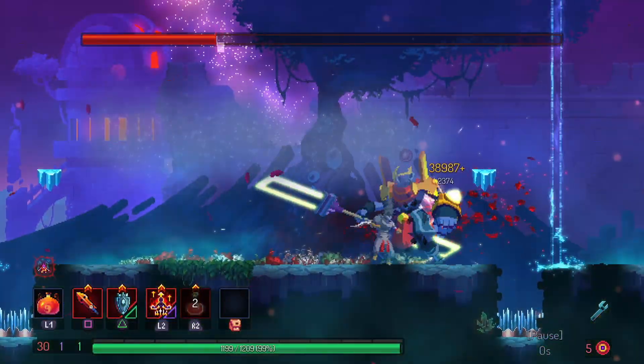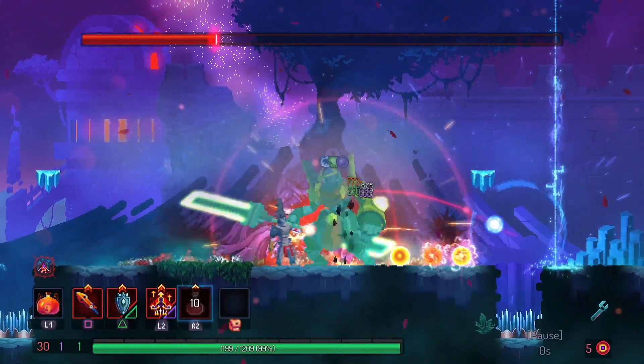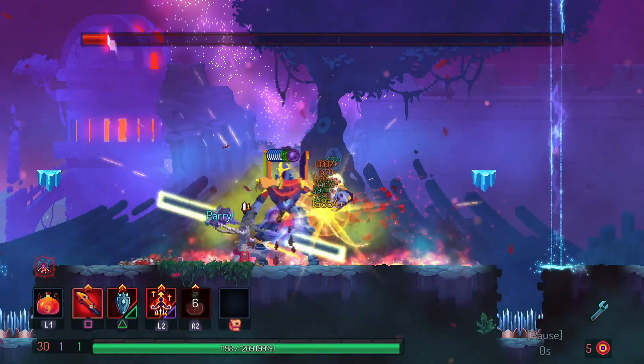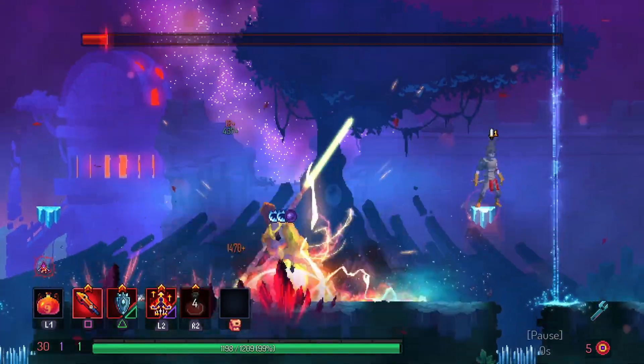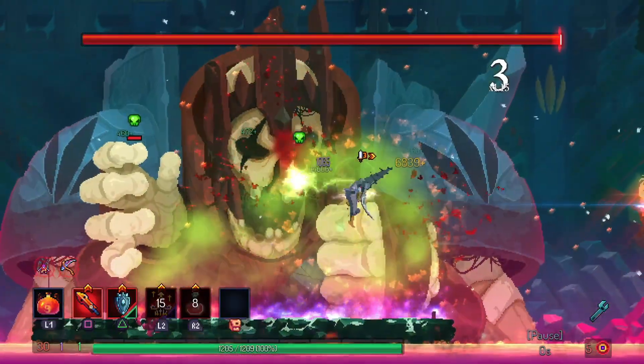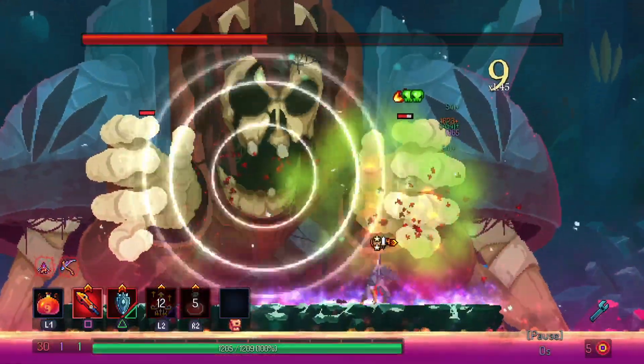Taking the example above where the final damage value of that sword was 288 — if using Vengeance at the entry-level 60% bonus, that value goes all the way up to 460. When stacking synergies and using Face Flask to activate Vengeance, you can get some pretty high damage with relatively low effort.